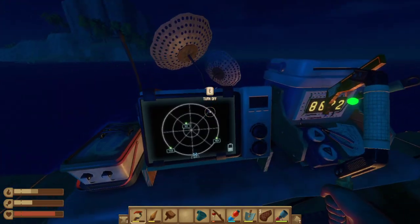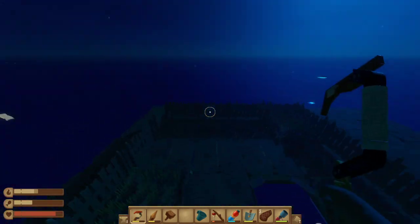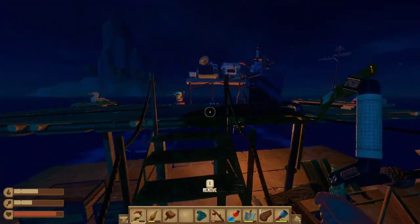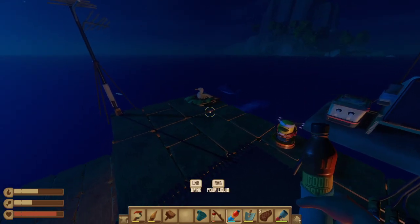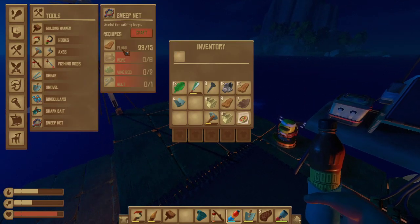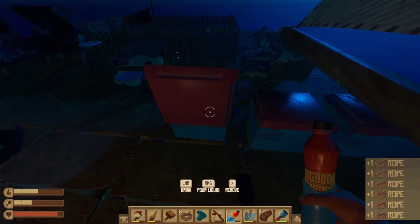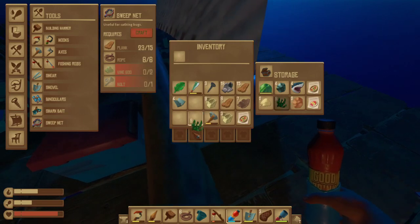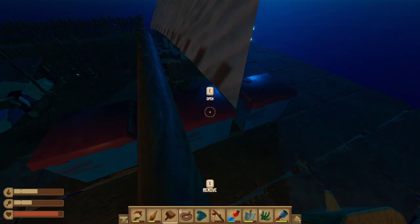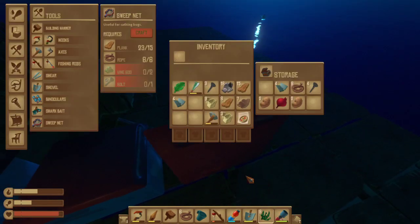We can now get honeycomb and all that stuff, and that's basically it. We've explored most of it. That means I need to head back to Balboa Island to get those honeycombs. I also need to make a Sweeping Net. I think I might have just enough. Yes I do, thank God. I'm going to put away the net stuff so I have room.